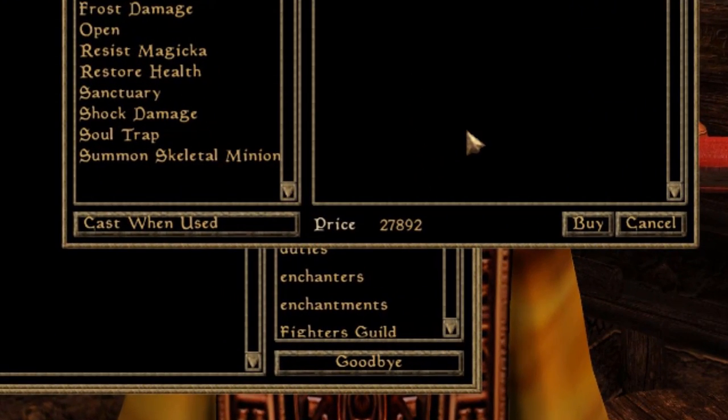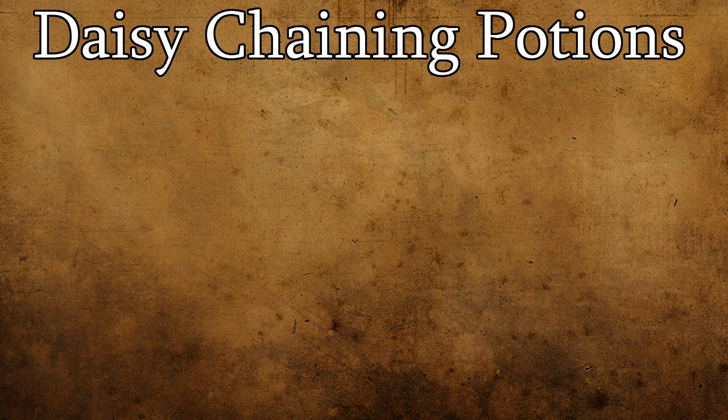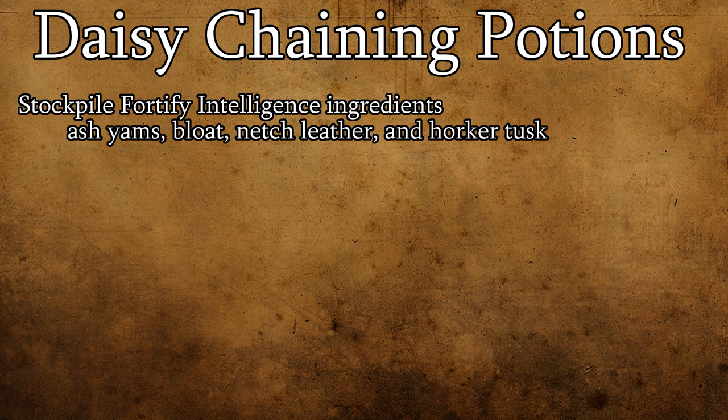Unfortunately, NPCs charge ludicrous amounts of gold for even mundane enchantments. Fortunately, though, you can easily increase your own success rate at enchanting through fortify spell effects and alchemy — specifically by daisy-chaining fortify intelligence potions, getting high or maxed-out success rates even at low levels. The first step is to gather a fair amount of ingredients that contain fortify intelligence effects. These are ash yams, bloat, netch leather, and horker tusk, so always be on the lookout for these ingredients.